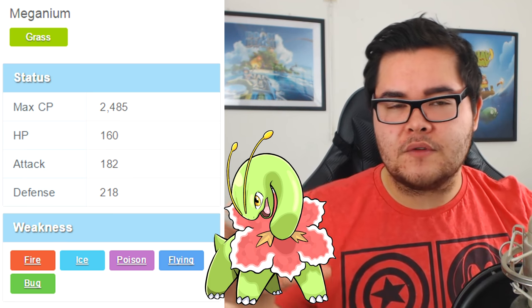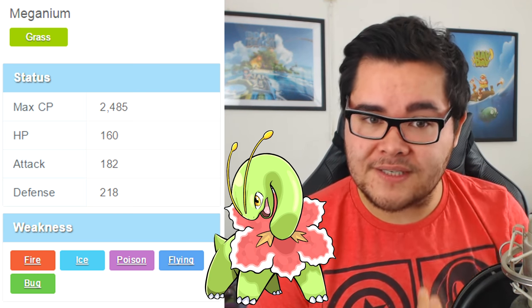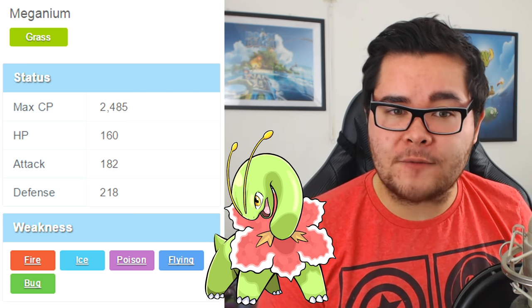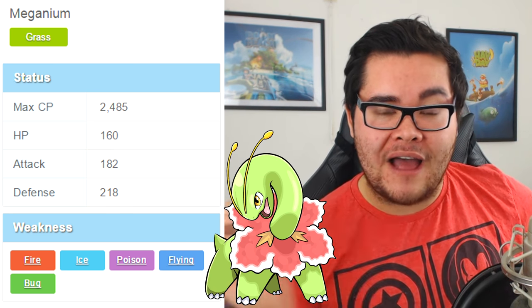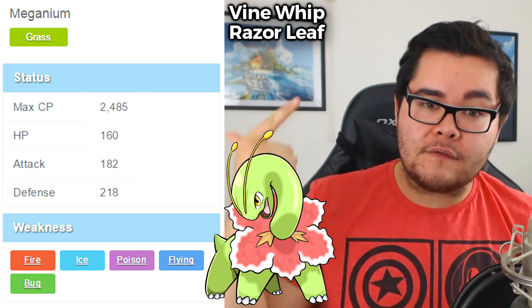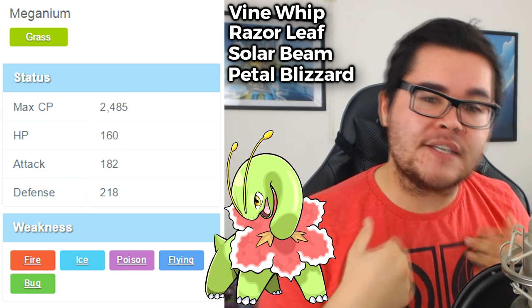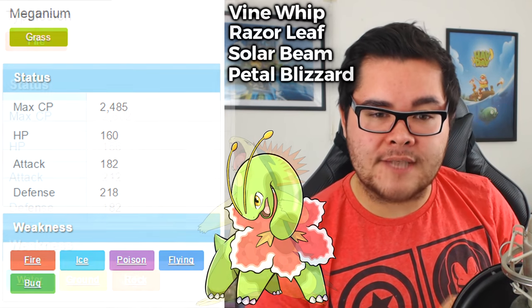Starting off with Meganium: the maximum CP is the lowest out of the three at 2485. In terms of health it's going to be the same as Venusaur, Golduck, and Victreebel — 160 stamina. Attack is quite respectable at 182, and as a grass type it usually has higher defense at 218, which is not bad. Meganium is getting the moves Vine Whip, Razor Leaf, Solar Beam, and Petal Blizzard. Offensively, Razor Leaf and Solar Beam will be the best, and defensively Solar Beam or Petal Blizzard.